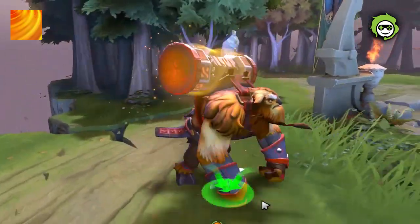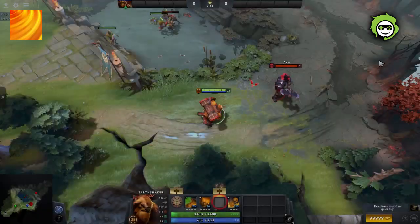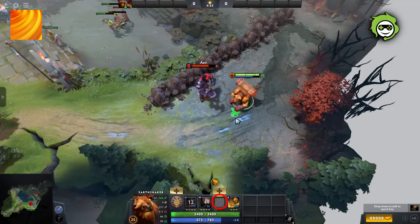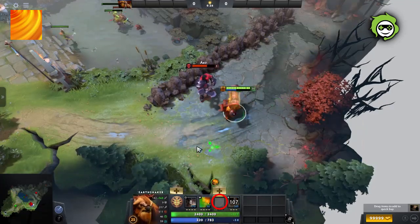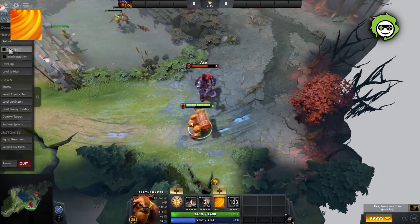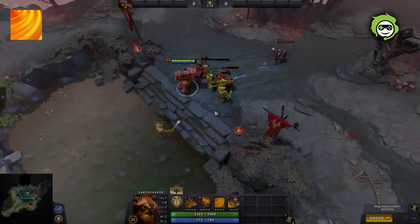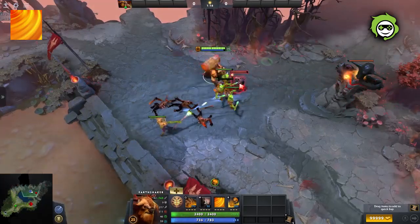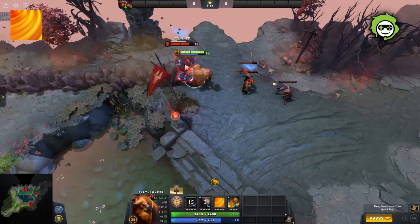Aftershock is a passive ability that adds a stun and extra damage whenever Earthshaker casts one of his abilities. The stun of Aftershock does not stack with the stun of Fissure, and both Enchant Totem and Echo Slam don't have a stun on their own — the stun that they have is from Aftershock. This makes it an ability that should be skilled at least once prior to level 6 and never skipped at level 1. You can use Enchant Totem to proc Aftershock to last hit and harass enemies at the same time. This is the ability that allows Earthshaker to chain stun enemies for extended periods of time.